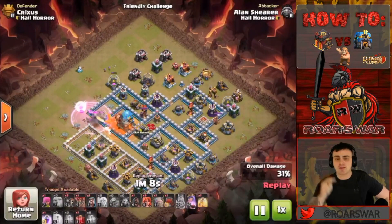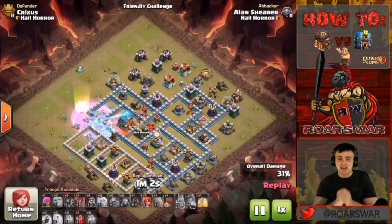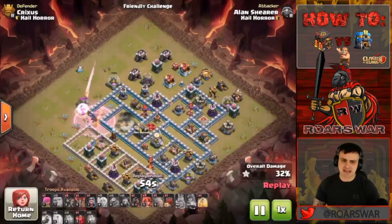We are seeing the Ice Golem — something we see a lot today, especially in the current meta — so we're going to be pushing that thing down. You do see the queen's being beat up on. He did place that rage there perfectly, allowing the queen to stay alive just enough to take that Giga Tesla down.